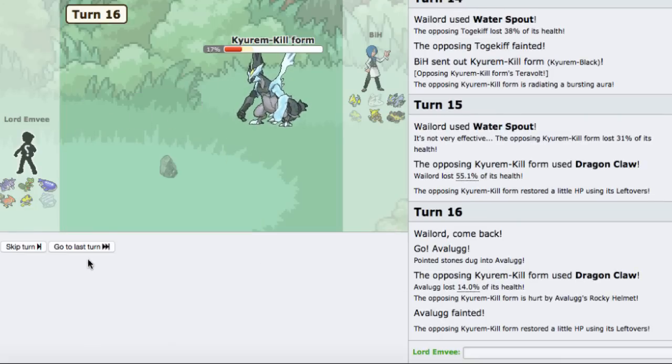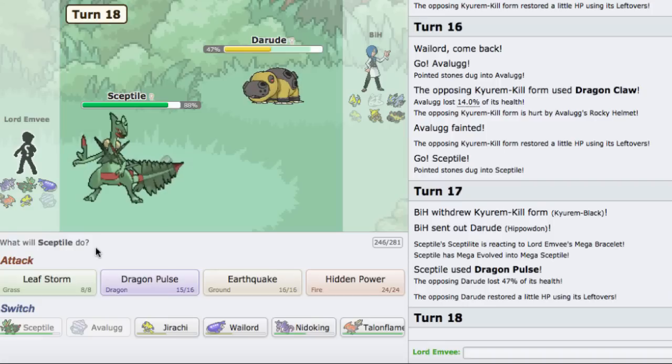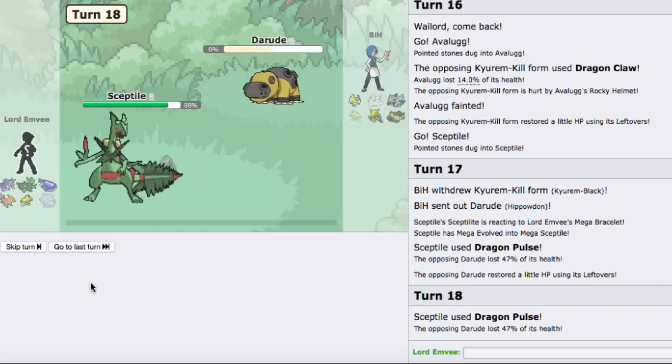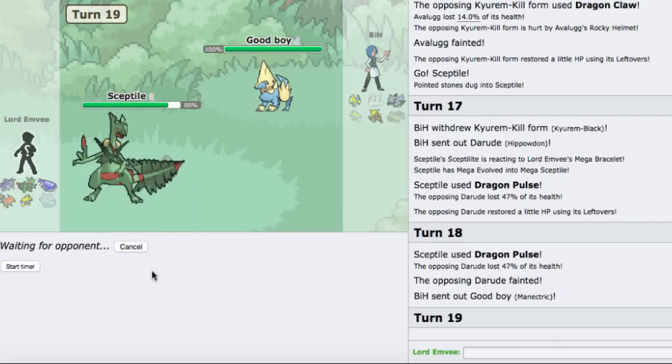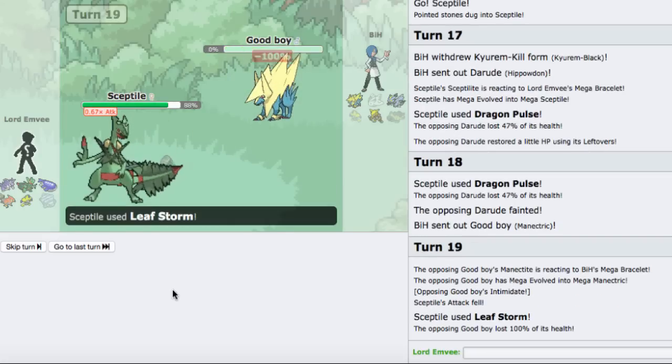Now I can go to my Sceptile, mega evolve, and hit with Dragon Pulse - should do a lot of damage. He surprisingly switches out though. I'll just go for another Dragon Pulse. Getting rid of that Hippo means I win. I gotta get rid of this first though - let's go for Leaf Storm, see how much it does. Gone! That is amazing, not bad.